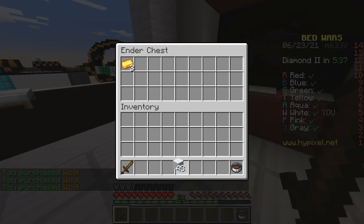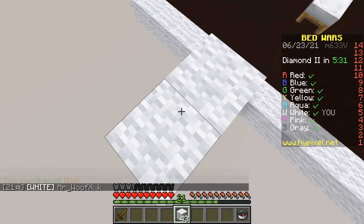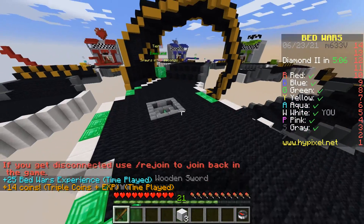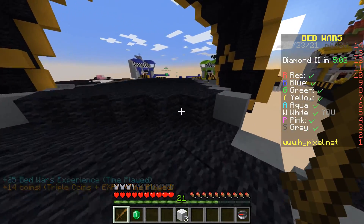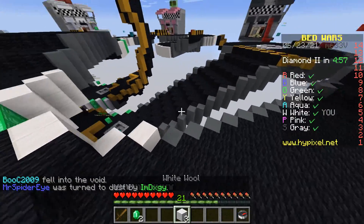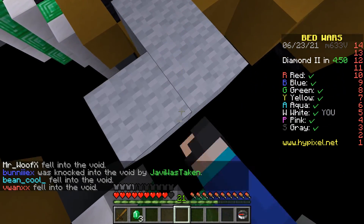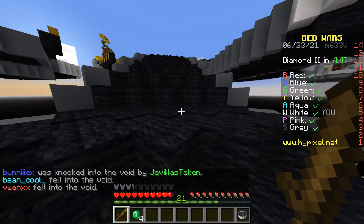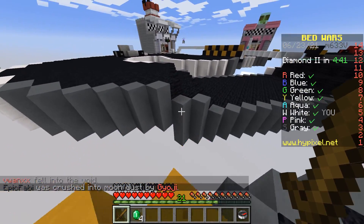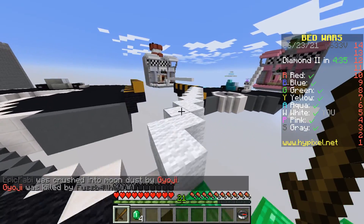I'm getting obby, so just don't worry about it. There's an M, that means I can get four. But I need eight to get full obby, I think. I'm kind of in a bad situation. Wait, is white my team? I think I'm white. Cool — I made it back.